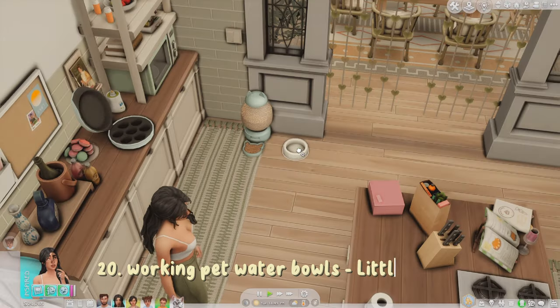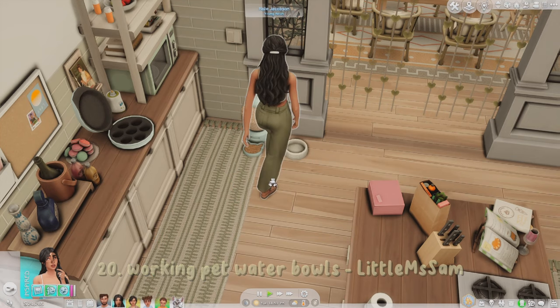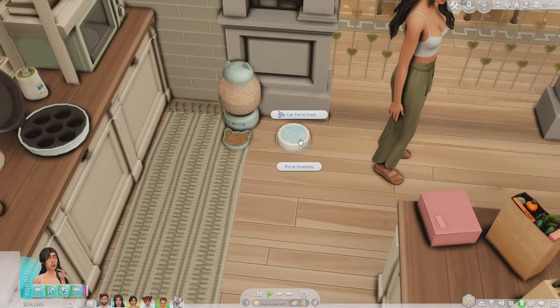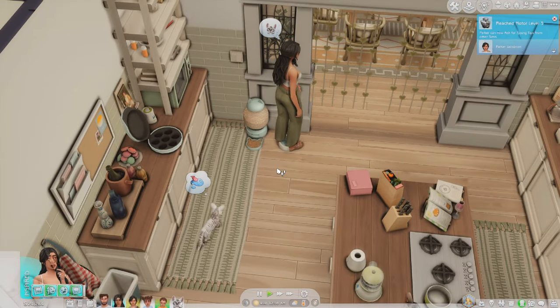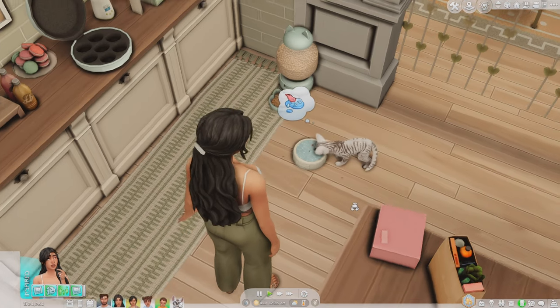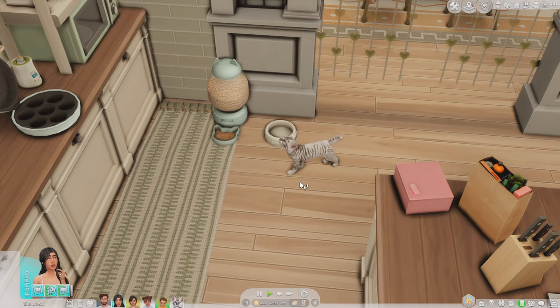The Functional Pet Water Bowl Mod by Little Miss Sam makes water bowls functional. I'll get my sim to fill the bowl — the CC pet food bowl is by Sibyllette. After filling it, you can call your pet to drink. I did move the water bowl using the Live Drag Mod, which lets you drag furniture around without going into build mode. That mod is by Team X, the same person who made the Tool Mod.